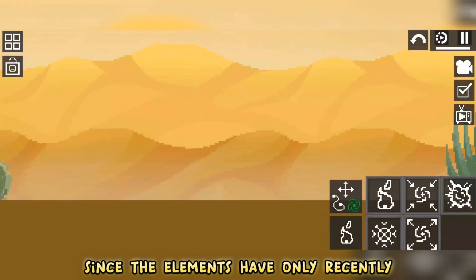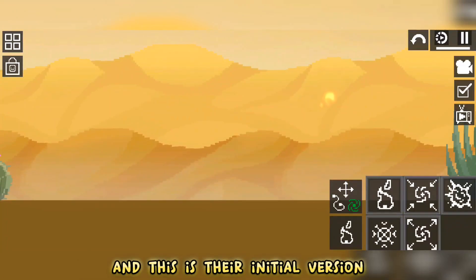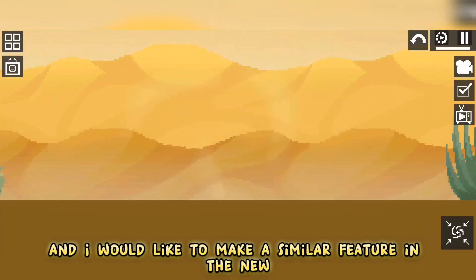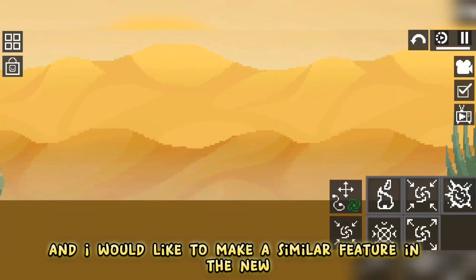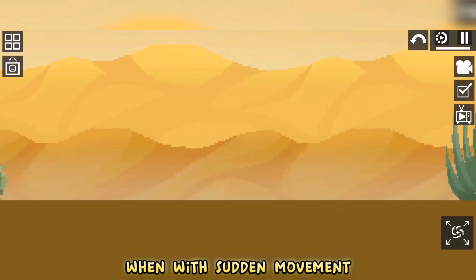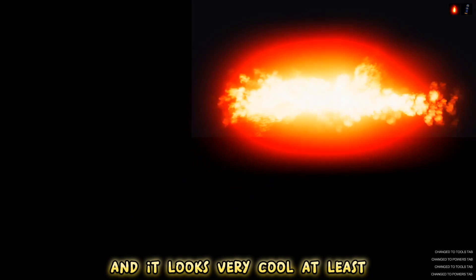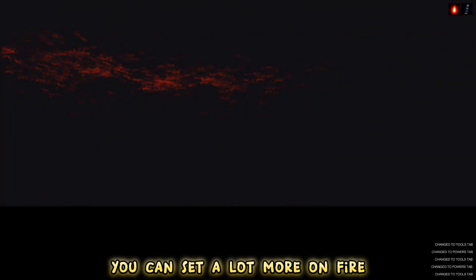Since the elements have only recently appeared in the game and this is their initial version, it is clear that in the future they will be upgraded. I would like to see a similar feature in the new update as in People Playground, where with sudden movement, for example, the fire becomes large — it looks very cool, and with this you can set a lot more on fire.